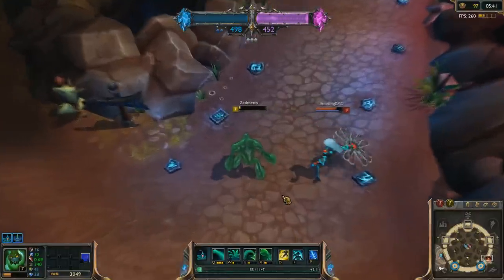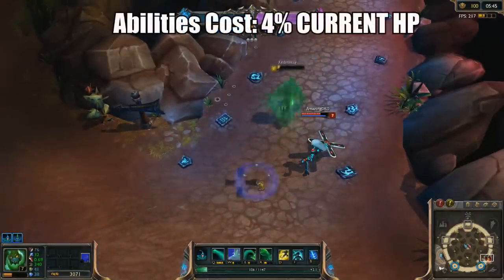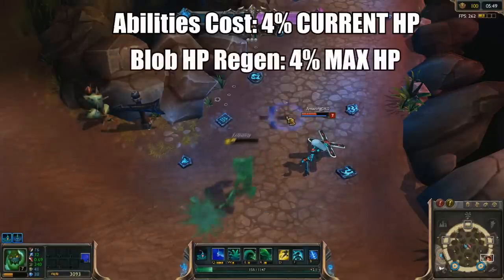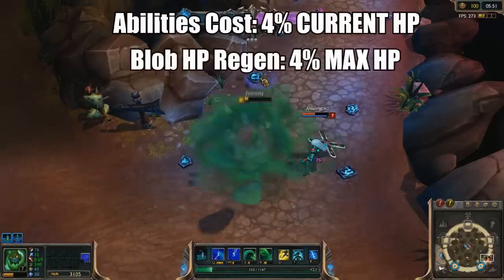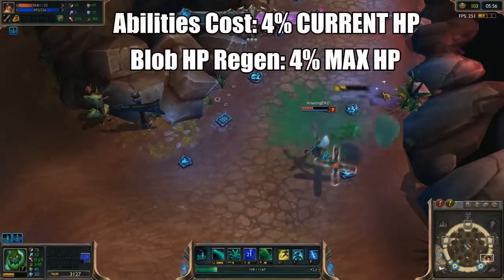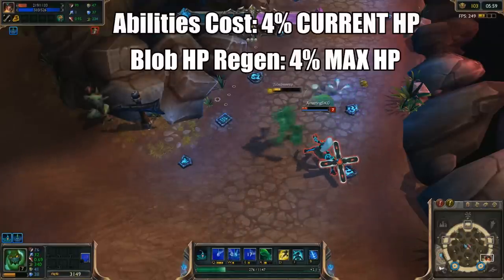One minor detail to notice about Zack is the fact that using his abilities does cost 4% of your current HP, while picking up your blobs on the ground heal 4% of your maximum HP. Thus meaning the lower health that you have, the more net HP you will regenerate, when taking into account how much health is used to cast an ability versus the health gained when picking up blobs.